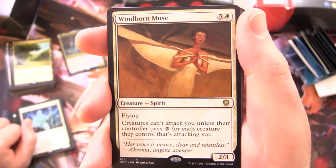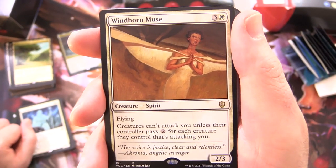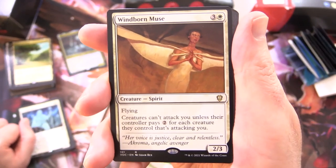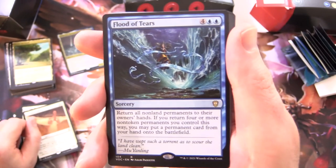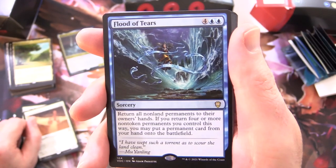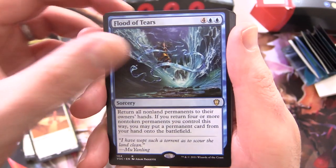Windborn Muse - Creature Spirit, 2/3 for 4 with flying: creatures can't attack you unless their controller pays 2 for each creature they control that's attacking you - we saw something similar on one other card. Flood of Tears - Sorcery for 6: return all non-land permanents to their owner's hands; if you return 4 or more non-token permanents you control this way, you may put a permanent card from your hand onto the battlefield.